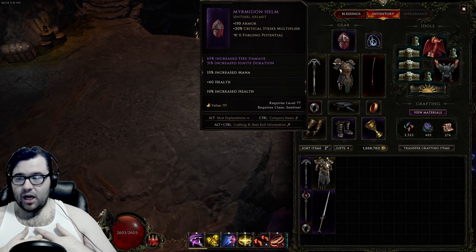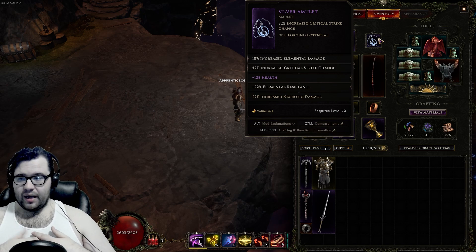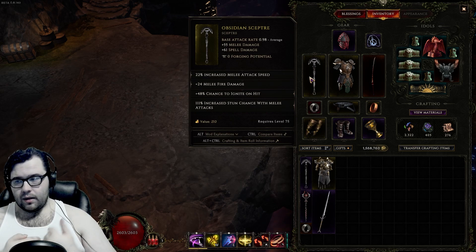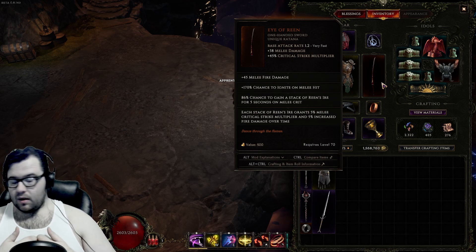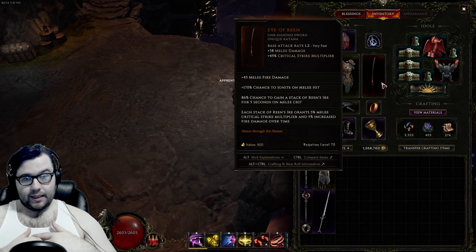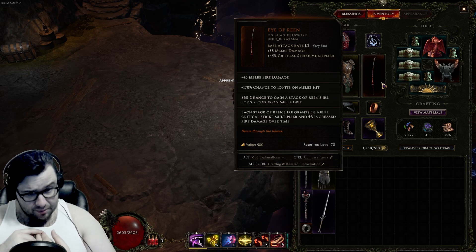For gearing: pretty bad helmet, just for increased damage - eventually you can get melee damage specifically. Amulet is okay - wanted crit multi but got elemental damage instead. For weapon, you want a Scepter - Obsidian is the best, with attack speed, melee fire, and ignite. For the sword, Ivory - you can use any sword with base crit and attack speed. Eventually you can get LP versions and go ham with attack speed. With the chance to gain a stack of Rain's Ire on crit, we can get up to about 10-20 stacks, which is about 100% extra crit multi. This means we don't have to invest into Sorion's Step if we don't want to.